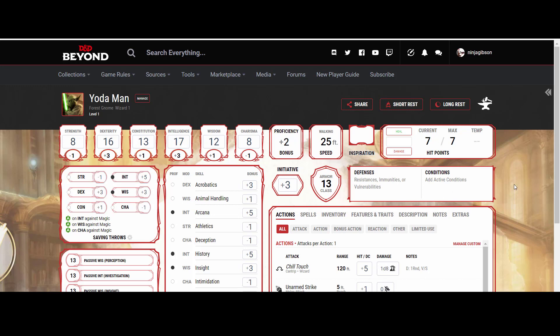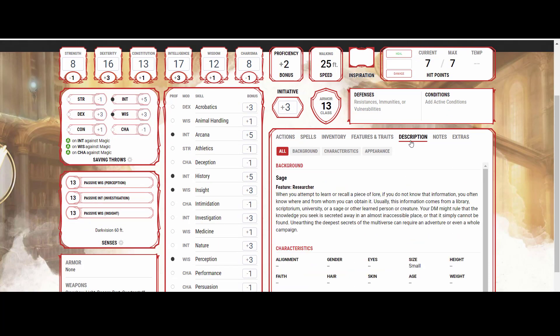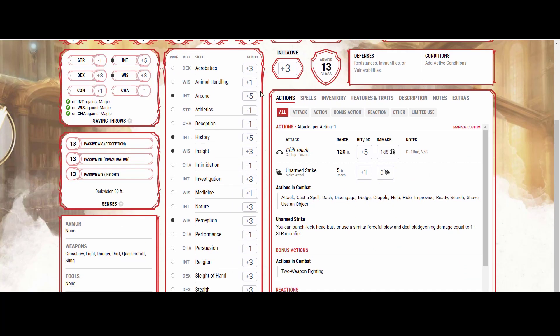We did start off with the Sage background, because I felt like that's one of the most thematic backgrounds for Yoda. And then of course I think Arcana fits him quite well, and Perception fits Yoda quite well. I think those are two of the best skills for Yoda in terms of thematics.